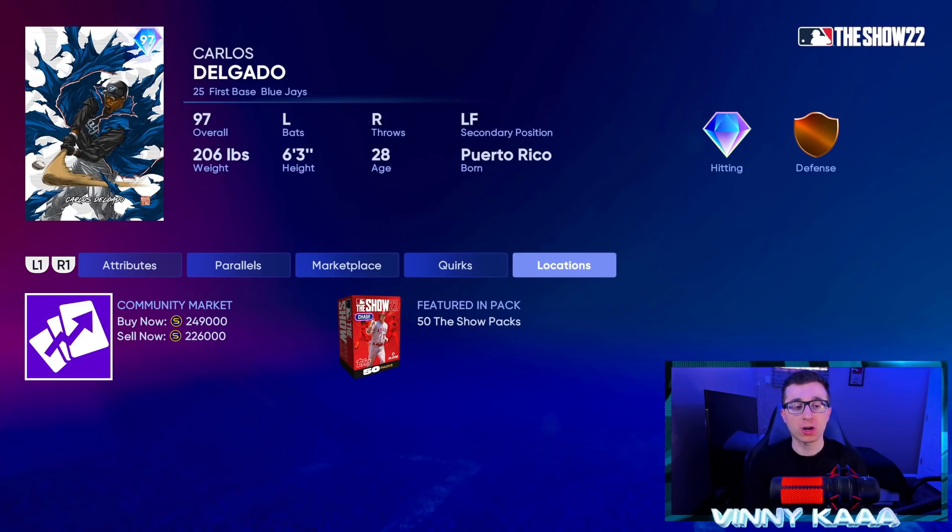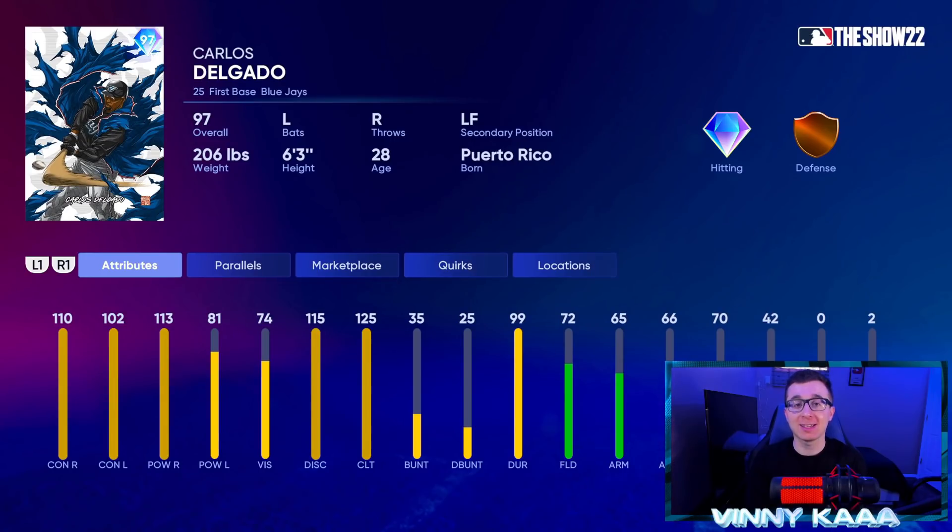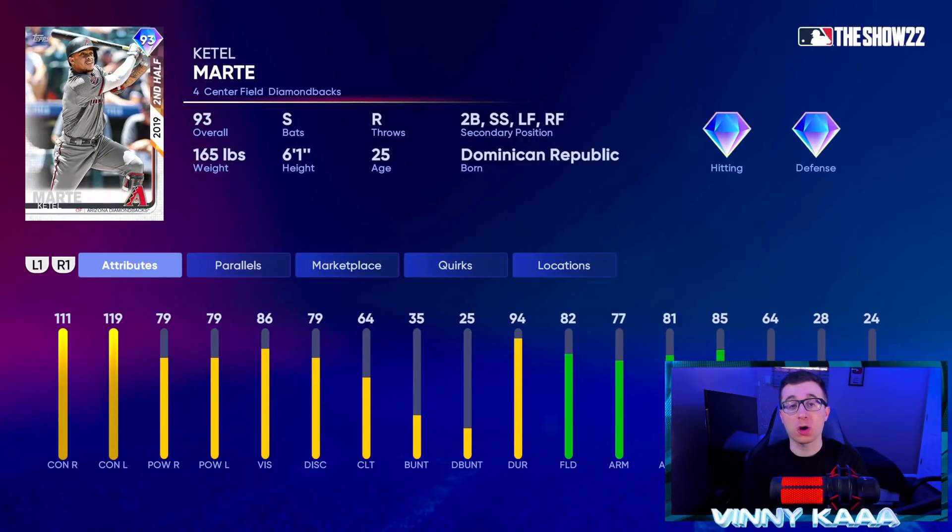This card is super expensive right now — about 250,000 stubs on the market. I'm really hoping I can pull him. If I don't pull him, I don't know if I'm gonna get a gameplay out because he's 250,000 stubs, which is really really expensive. Fielding stats aren't great, but doesn't really matter because he is a first baseman — 42 speed.